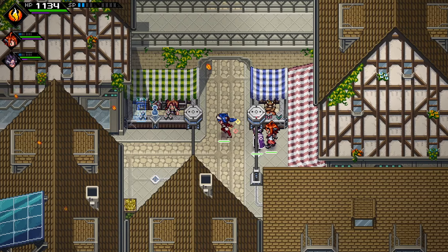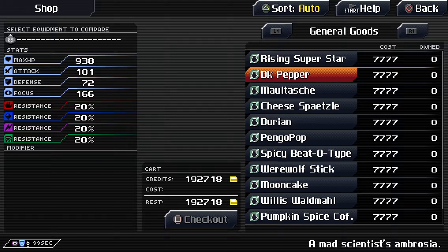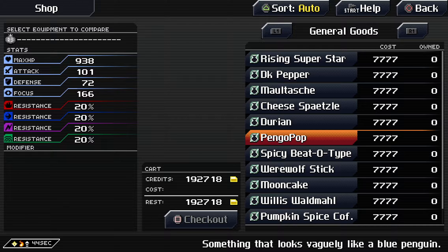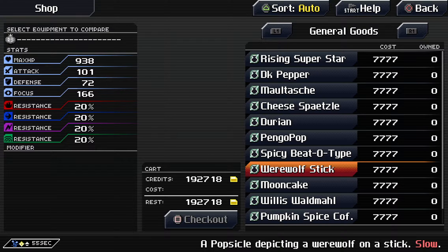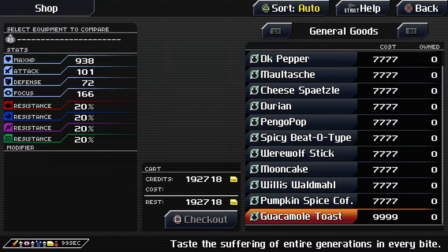But does the shop have anything that's good? Well, what this shop has is all of the items that were submitted by Kickstarter backers, or Indiegogo backers. They're all here, they all cost 7777 credits, except for one which costs 9999. And honestly, it's pretty good actually, despite its price.